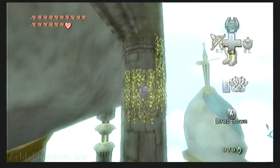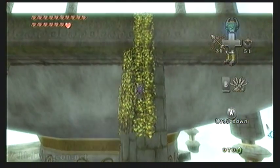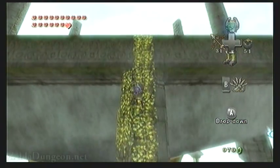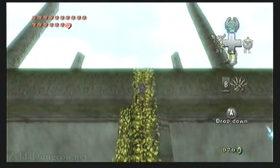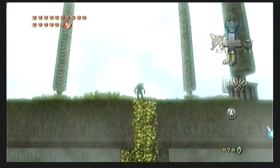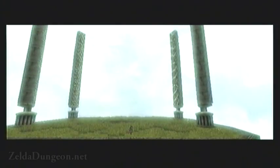As you enter the area, you want to immediately use the claw shot to latch onto the nearby pillar, and then use the other claw shot to grapple onto the vines on the opposing pillar. You want to climb up to the top of this giant grassy platform, and after some camera angles and a lengthy introduction, we will face off with the boss of this dungeon: The Twilight Dragon, Argarok.